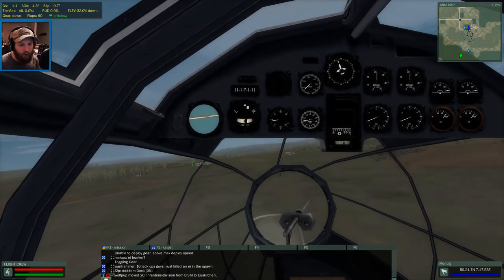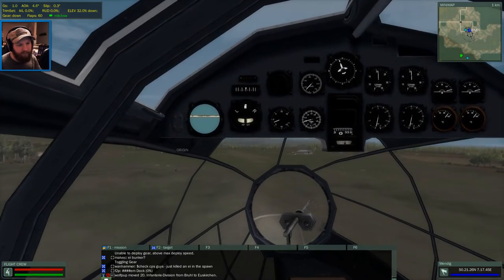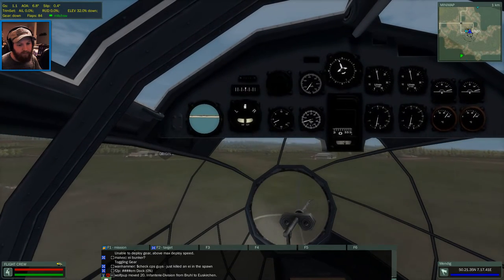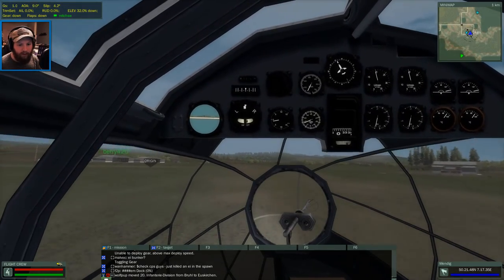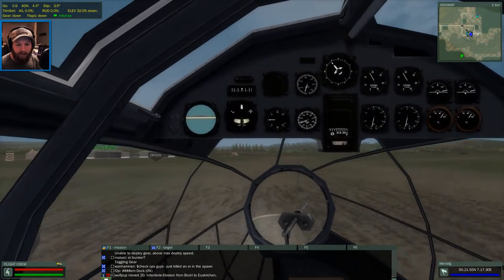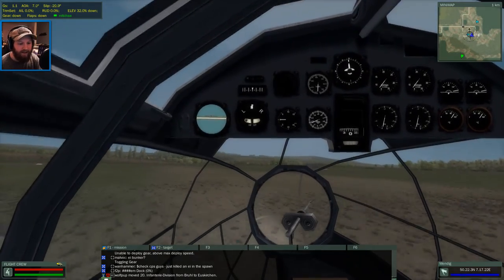Let's return home and land. Getting closer to the dirt path, crab walking a bit. Flaps all the way down. There we go - smooth as butter. Keeping from spinning out.